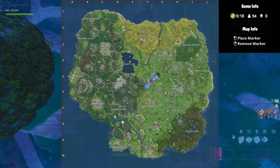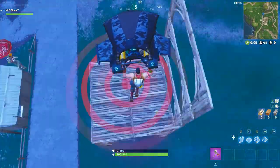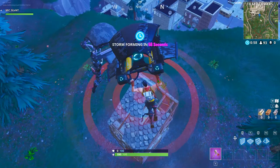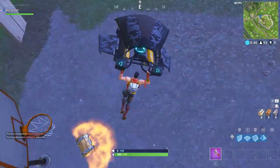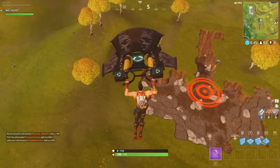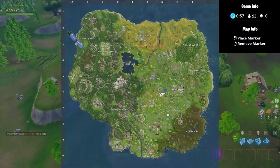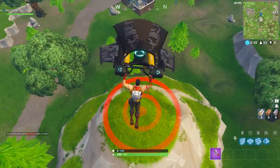The next location is where I've marked over here — you know the drill. The next location is located south of Tilted Towers; just gotta land on top of this building right here. This next location is on top of this hill — just gonna land on top. The next location is in this stone pit shaped like an umbrella — all you have to do is land inside. And the final location is on top of a mountain west of Retail Row, so just land on top.